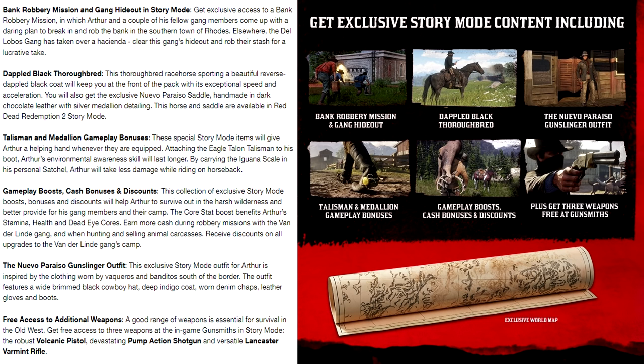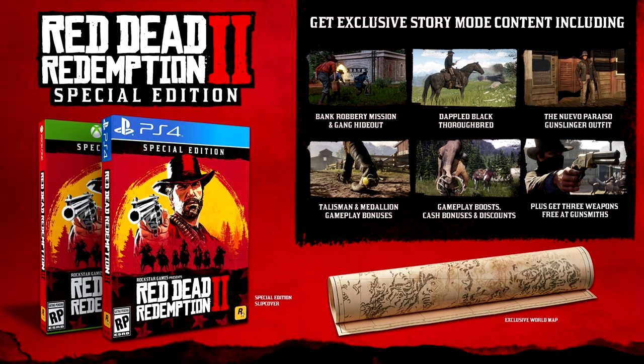A good range of weapons is essential for survival in the Old West. Get access to three weapons at the in-game gunsmith in story mode: the robust Volcanic Pistol, devastating Pump-Action Shotgun, and versatile Lancaster Varmint Rifle — and I believe that's our first time seeing or hearing that new weapon, the Lancaster Varmint Rifle. The Red Dead Redemption 2 Special Edition is available for pre-order on the PlayStation Store, the Xbox Store, the Rockstar Warehouse, and at other select retailers.